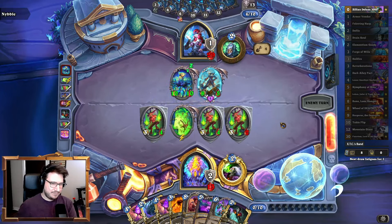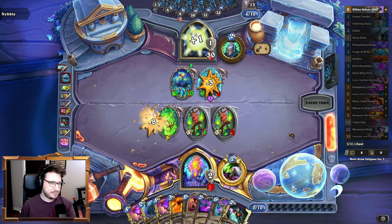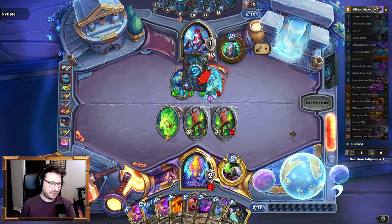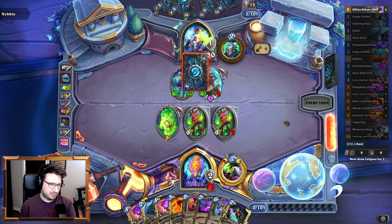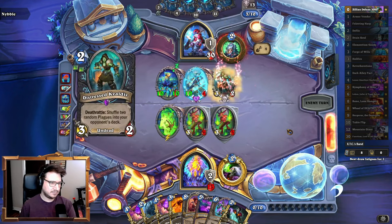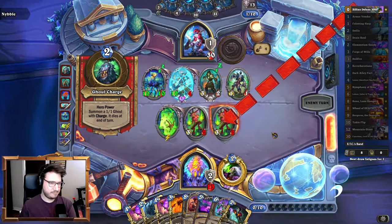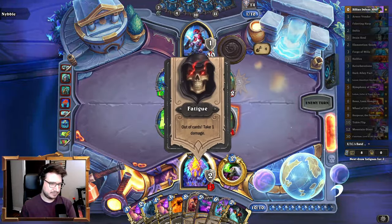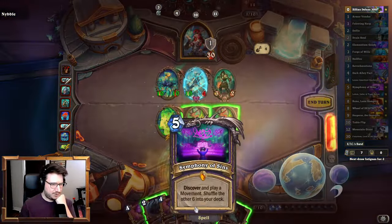Reno's great against this — actually, he doesn't even die. I think we got this. Doesn't really matter when it hits. The Reno — I avoid those flags. I think we're good. Next turn I'll probably Symphony.